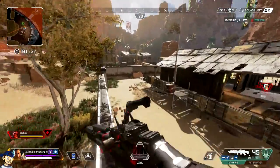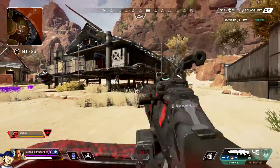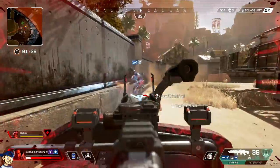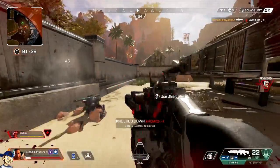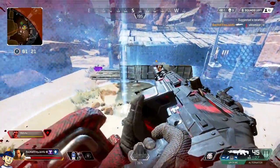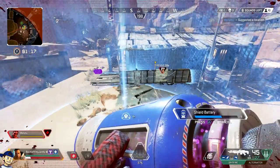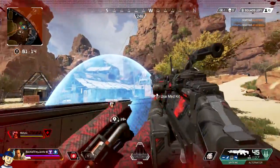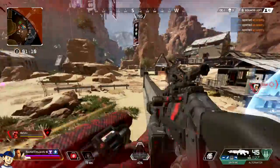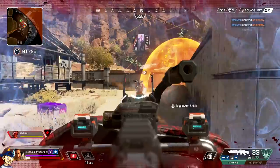I don't know if it's necessarily meta-defining to pick Gibraltar or Caustic now, but the 10% definitely helps — especially because they have a bigger hit box, so they're a lot easier to hit. It'll be really helpful when you're roaming the map and you're out in the open taking shots. Sometimes it was really easy just to laser a Gibraltar or a Caustic. At least now they'll have an extra second to react. 10% doesn't sound like a lot, but it really is — it's almost like getting another full shot into them.